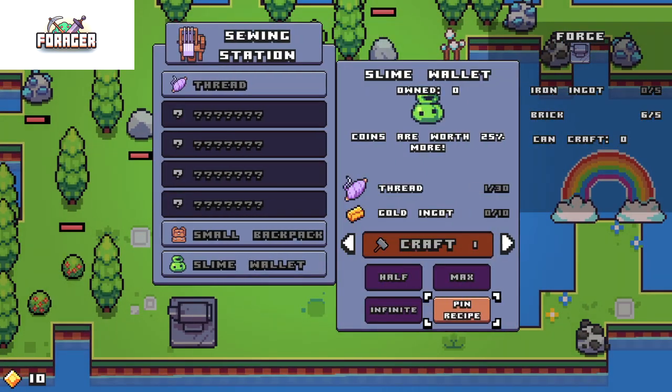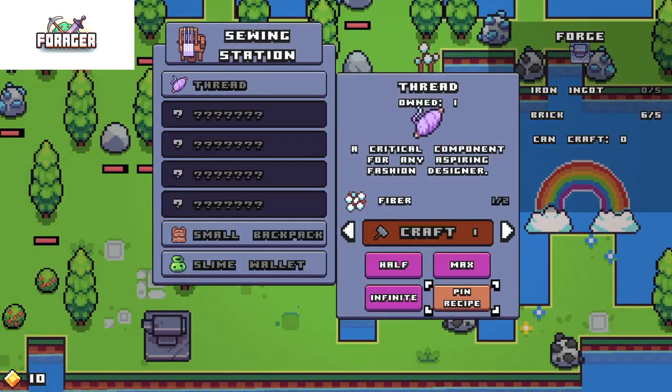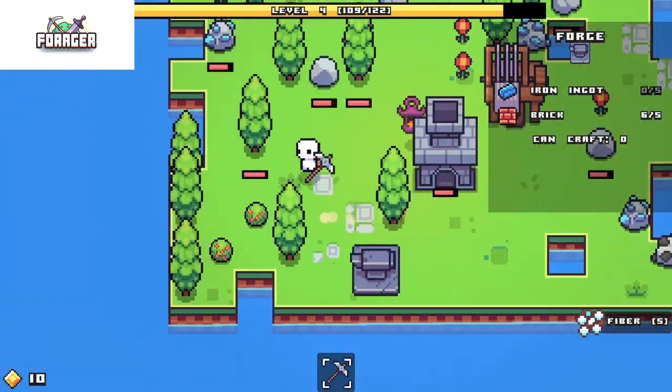Slime wallet - 30 thread and 10 gold ingots. Okay, I need this. The amount of thread, though. Ugh. Guess we're going searching for thread anyways.